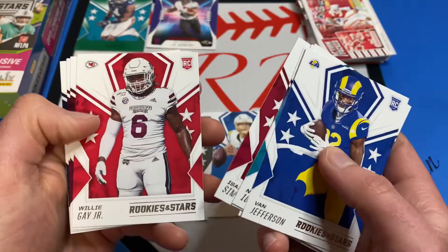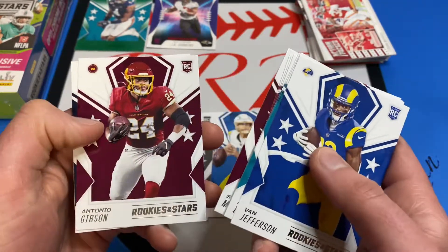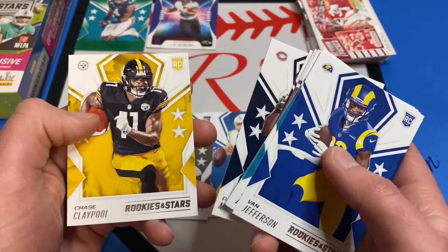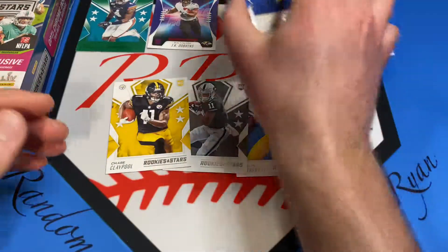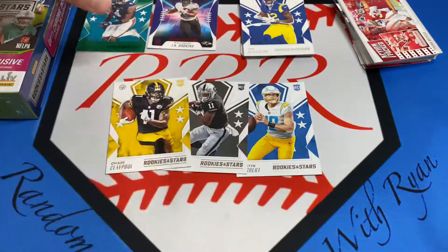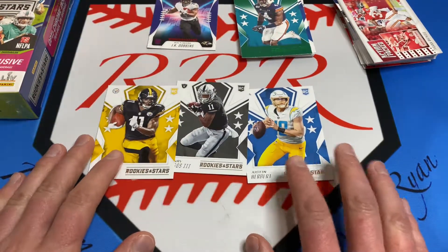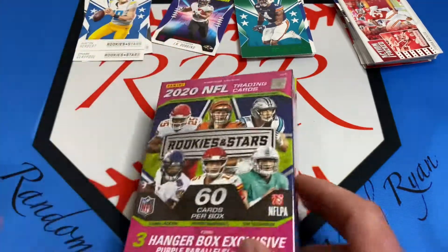Isaiah Simmons, Willie Gay Jr., Steven Montez, Antonio Gibson, Darnell Mooney, and a Chase Claypool. So there's our three out of that pack that were pretty good - kind of keeping the rookies separate here. Nice Justin Herbert, and then we'll go ahead and get into the hanger box.